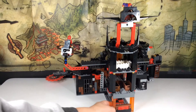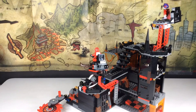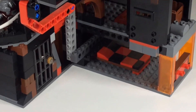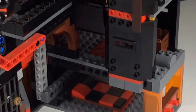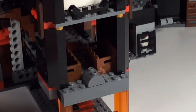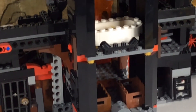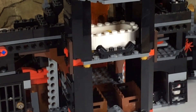Down here we have where Jesteros sleeps — right in there. Right above it we have a little weapon room. Then we have a bathtub right in here where he can take a bath, which is very cool.